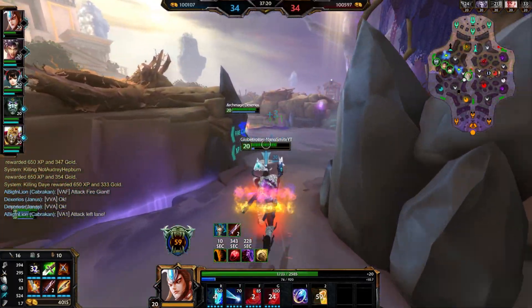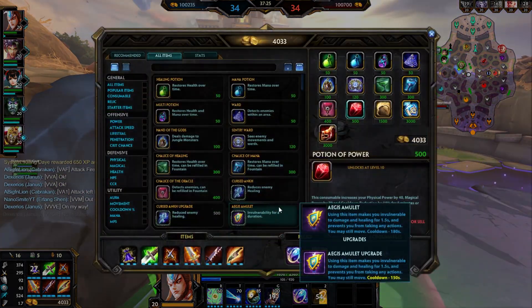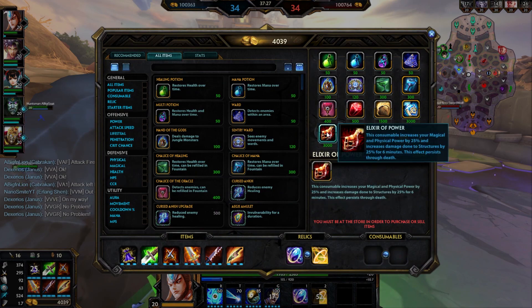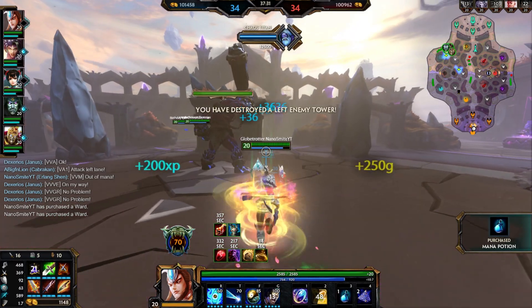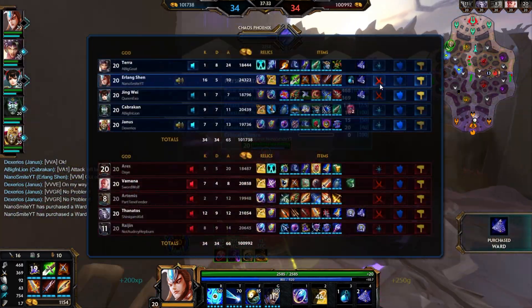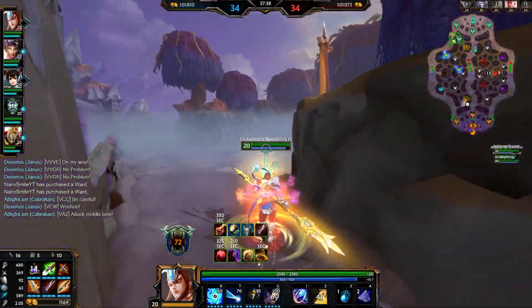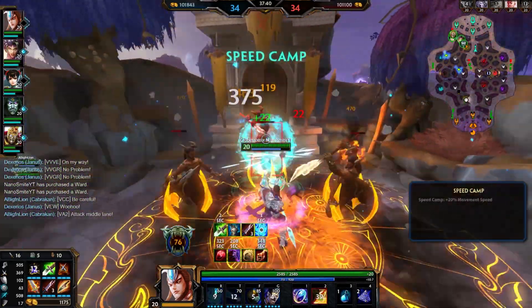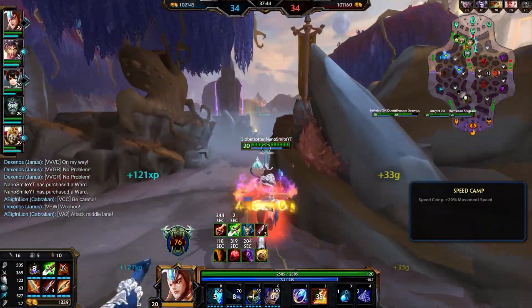I'm out of mana but we should be able to recover. We have so much power now — 369, holy crap. And we have enhanced fire. Take a speed buff real quick before we go out. Alright, let's go. Man, this is a really good game. We should get Gold Fury next — it should be an Oni which will make our job a lot easier.